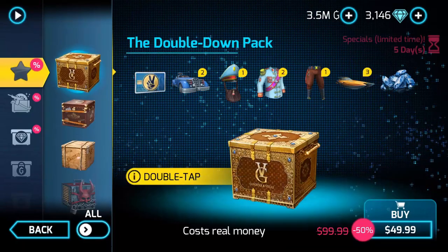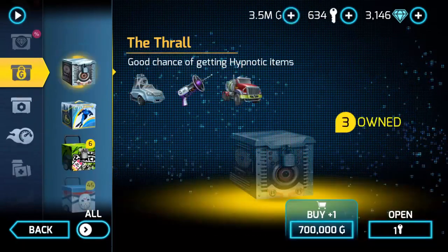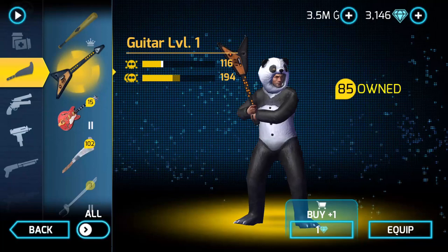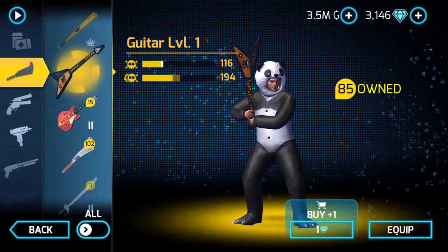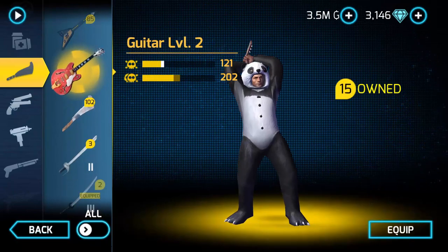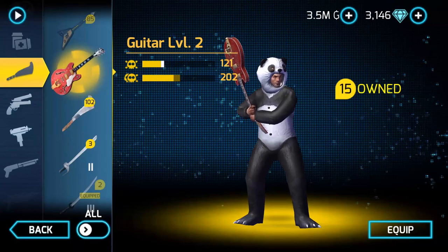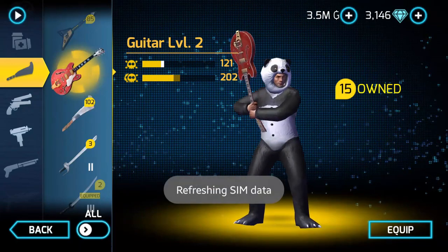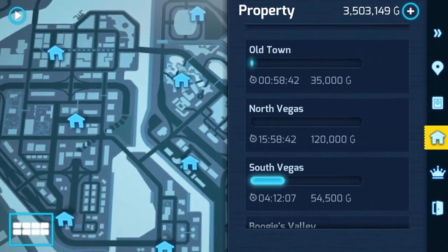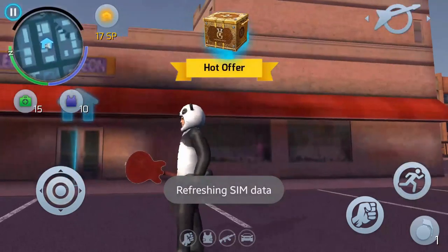So the guitar — the guitar is a melee. Let's see. In the box you're going to get the guitar level 1, which costs 1 diamond. It's 116 damage and 184 dual damage — damage to multiple people. I got level 2. It's 121 single damage and a bit more for multiple. Let's do level 2 because I have it. I don't have level 3, and I basically don't care to get level 3 melees. Sorry about that — I just woke up very, very early. So that's the guitar.